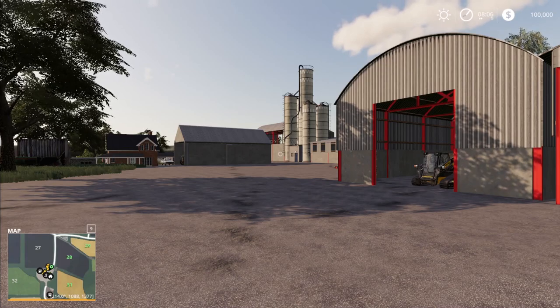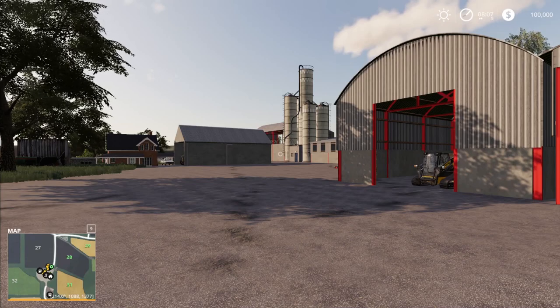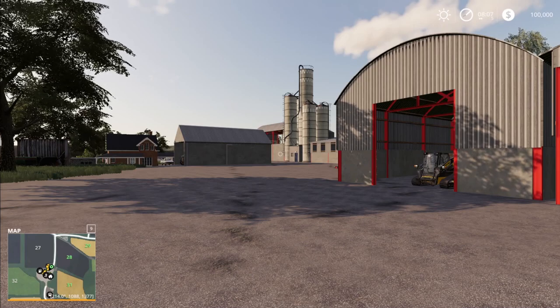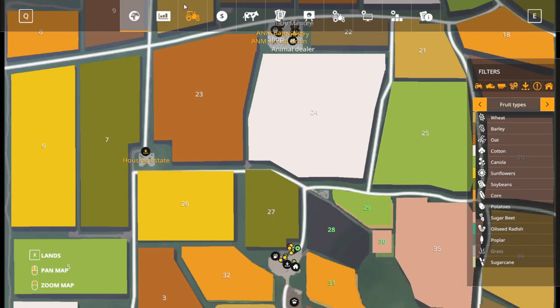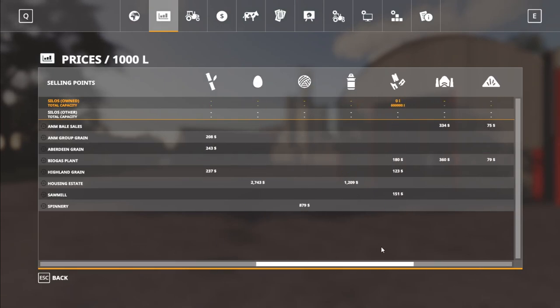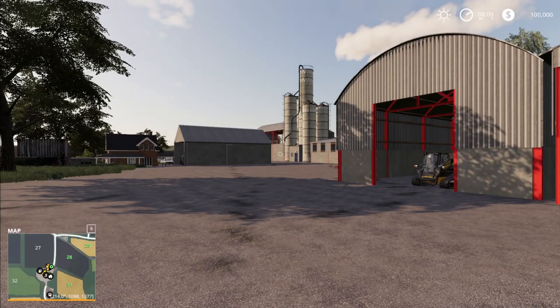This map features three working farms, two of which have independent grain silos, and three forestry areas around the map. There are four different sell points: Aberdeen Grains, Highland Grains, Aberdeen Northern Marts Group, and a housing estate for various crops. High capacity storage at Highland Grains lets you store crops for free. You can also store wood chips and manure there. Seed and fertilizer points are on the farms and at two sell points, and there's storage for pallets on the farm.